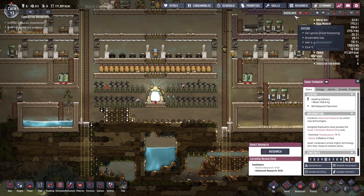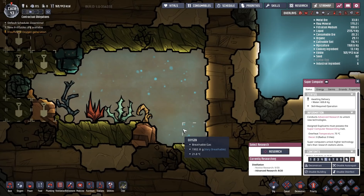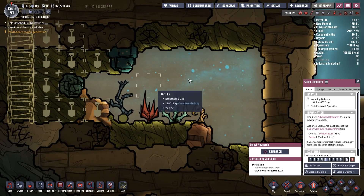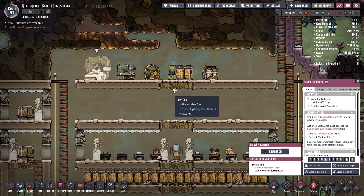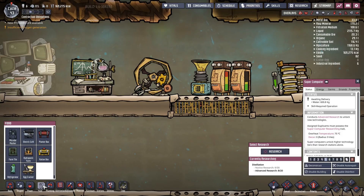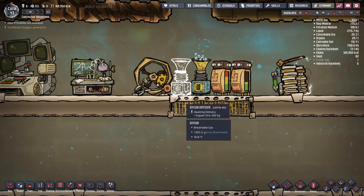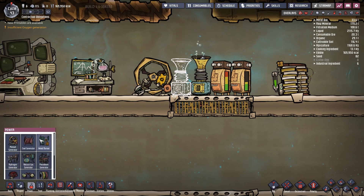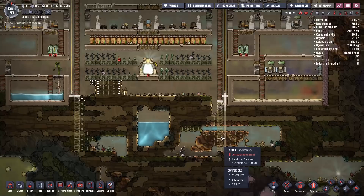I'm digging down here because they're a little bit light on oxygen. Down here we've got some oxalite and some oxygen. I'm going to go crazy and throw in an extra oxygen diffuser up here - because it's all going so well. Power and a wire, run that up there.